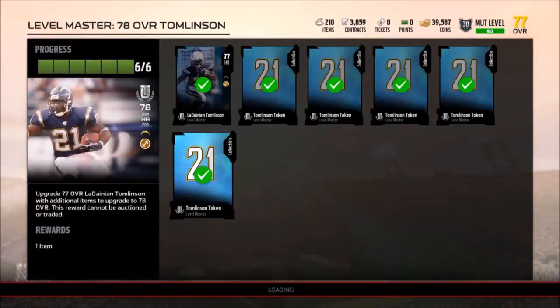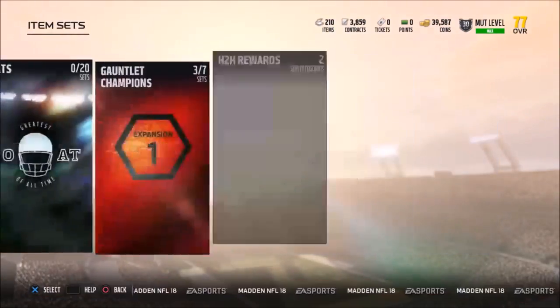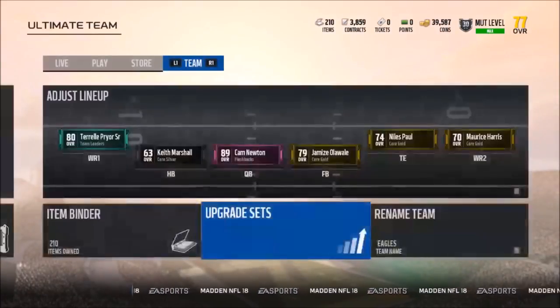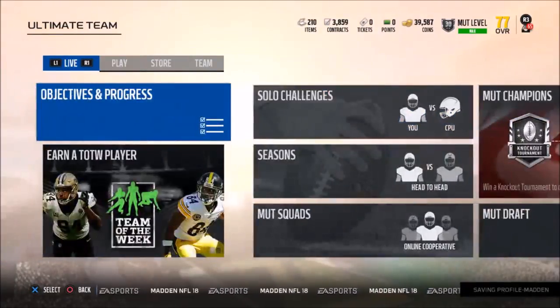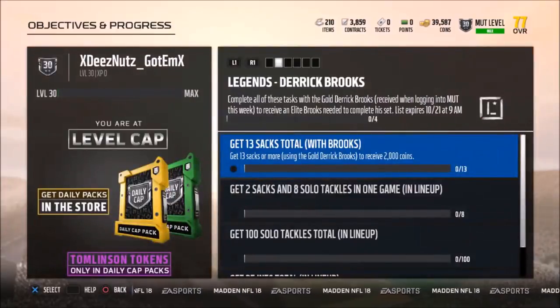I'm gonna go ahead and show you how I got this. As you guys know, I do my MUT squad — I don't spend any money, I'm trying to basically prove that you can get a 99 overall team. That's 77 overall right now — that's not my team, I'm doing solos right now. It's real simple — you basically just go through the objectives and progress.